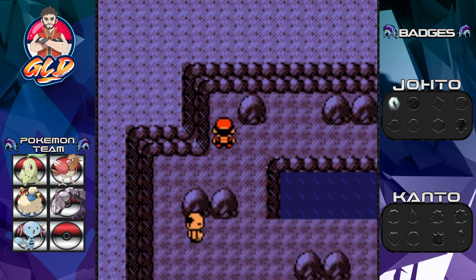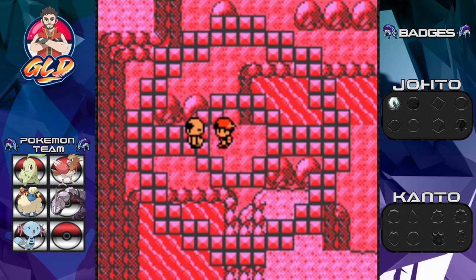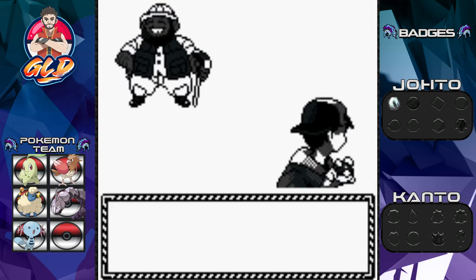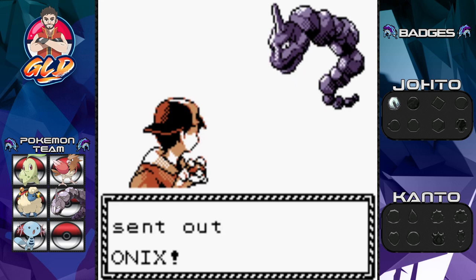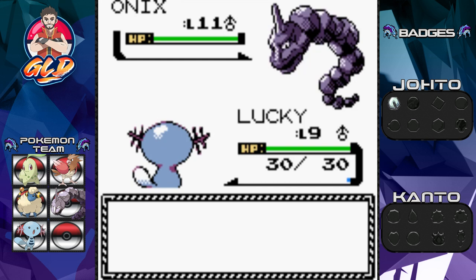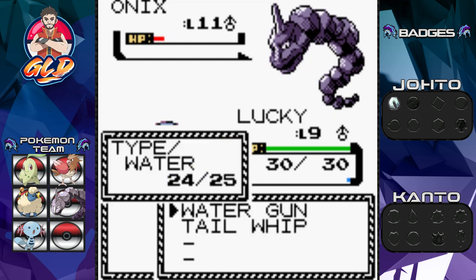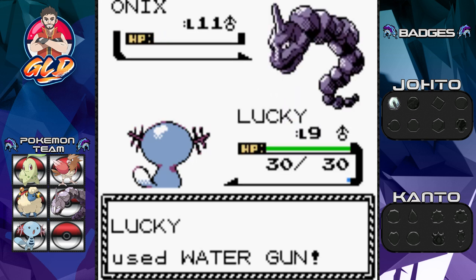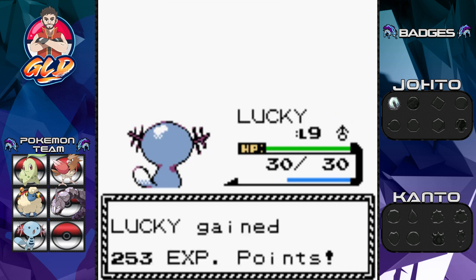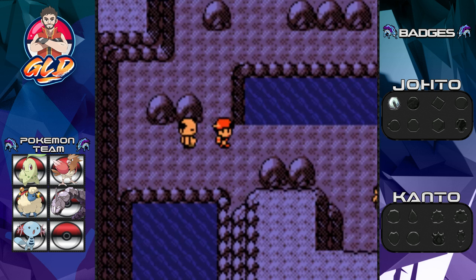We found ourselves an X Attack - could prove useful. Here we have one of our first opponents. We're taking on an Onyx at level 11, which is perfect for Lucky and his Water attack. Let's go straight for Water Gun. And there you go - Onyx has been defeated, Lucky gets the experience points, nearly grows to level 10, and Daniel has been defeated.